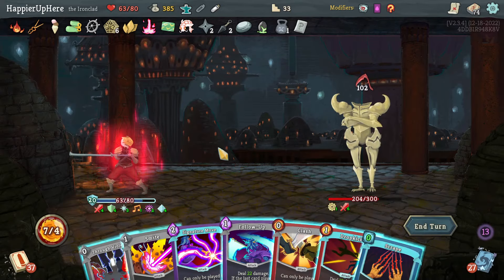45 incoming — come on game! Flame Barrier, Havoc plays a Halt. Pummel Strike, Follow-Up. Nothing I can do — I probably shouldn't have wasted that potion. Let's put another Flame Barrier back in case I get attacked again. Foreign Influence gives Skewer — I don't have much leftover. Sash Whip instead. Shockwave, Pommel, Sash Whip, and Pommel Strike. Playing Bloodletting so I can play Smite — Iron Wave. If I have five attacks that'll be enough to kill thanks to the Boot.